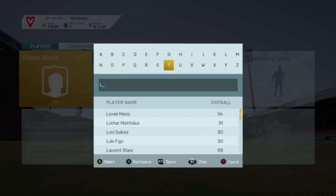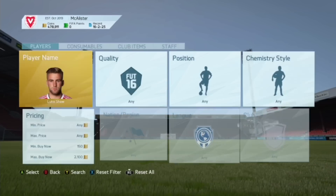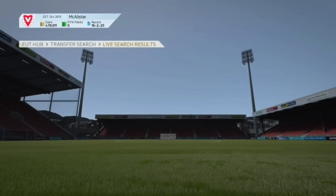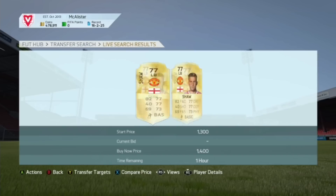Let me search Luke Shaw. Put his minimum price in and check his max price — going around 1,600 to 2,000 coins. Luke Shaw will work well because he gets packed quite a lot and people want him for their team. Keep refreshing the page on and off. If one pops up at about 1,400 or below, pick it up and you'll make yourself a nice profit.